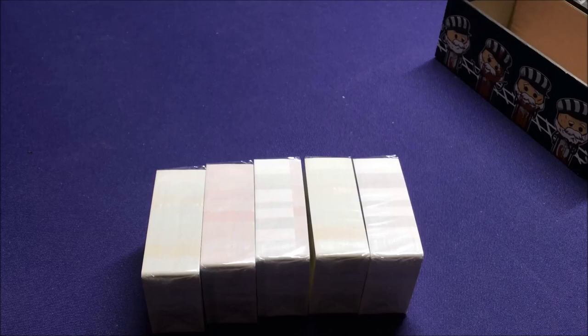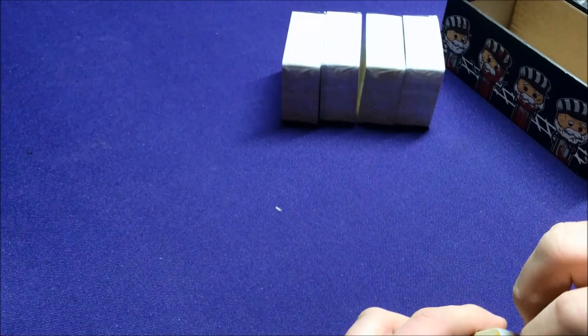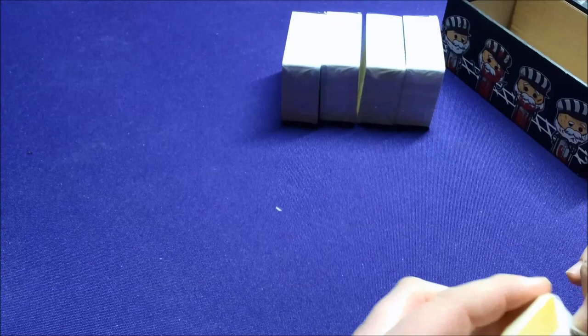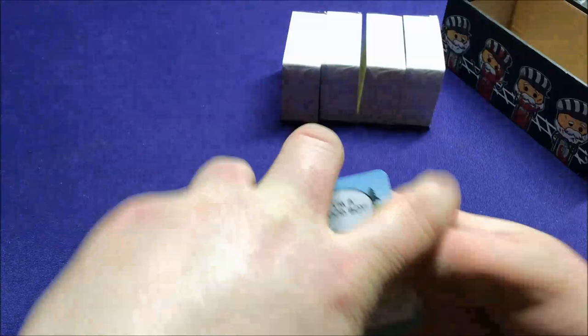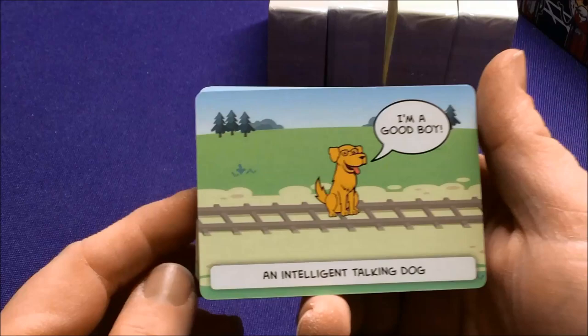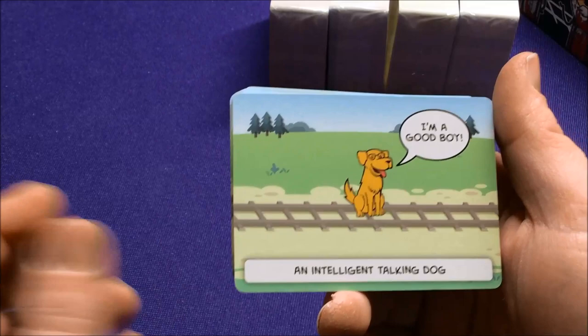These are the innocent cards. I'm going to go through them fairly fast because there are a lot of cards and I don't want a three-hour video. These are the cards you'd want to play to help convince the conductor not to run them over — for example, an intelligent talking dog, or an external hard drive with three billion Bitcoin that can be all yours if it isn't hit by a trolley.